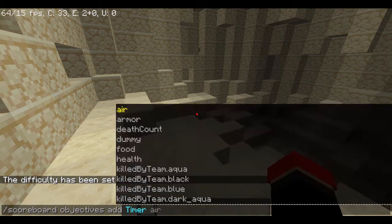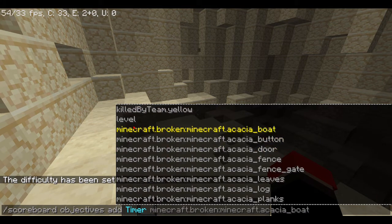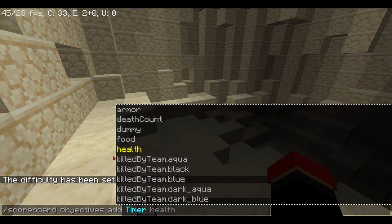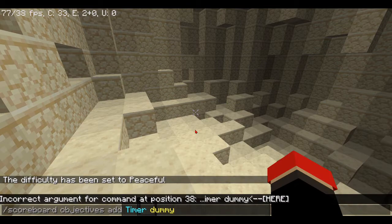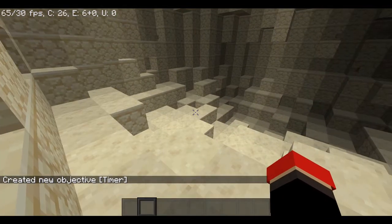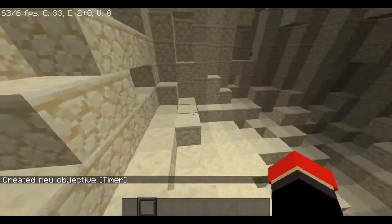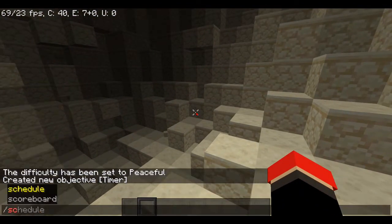Don't call it 'timer' necessarily, but for its criteria — this is what it works like — so like your XP level, how many times you've broken something, your health or food. What we're going to put is 'dummy,' meaning it's not counted by anything else. Then done, so you've created your new objective.